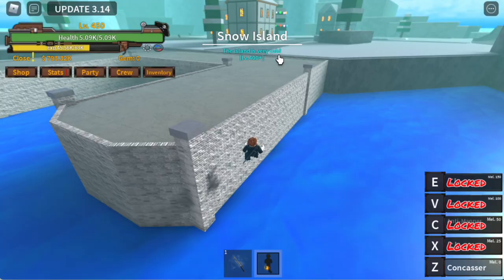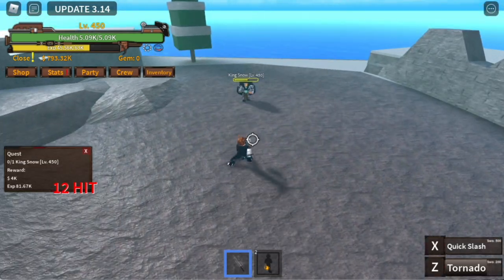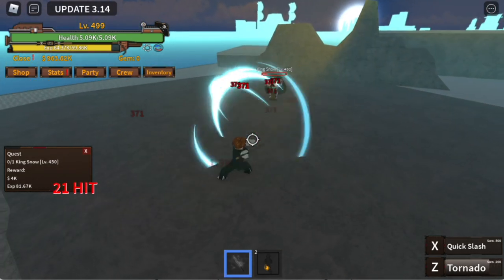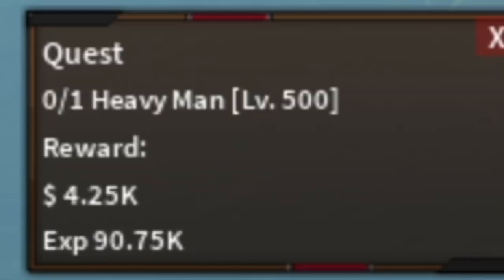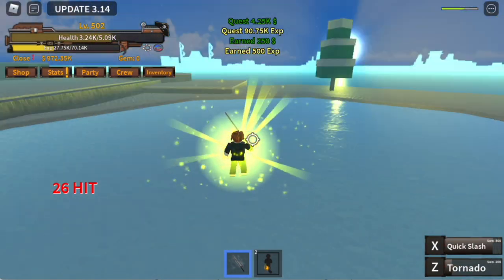The Snow Island! Here we're gonna start with King Snow. Same strategy as always: Z and exit skill. The goal here is level 500. After reaching that, you can proceed to our next target mob — that mob is Chopper, the heavy man, also at 500. He's easy to defeat; you can even attack through his skills.